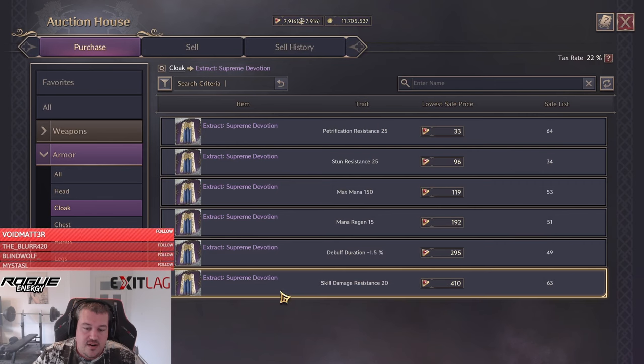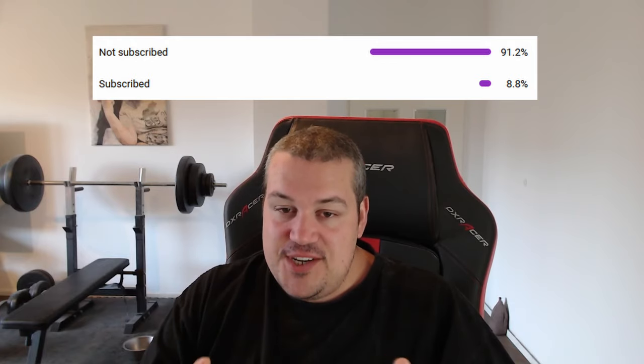This one skill damage resistance trade costs 410 lucent for that cloak — so that's 820 lucent — and we only paid a couple hundred lucent. So we are saving about 600 lucent by doing it that way.